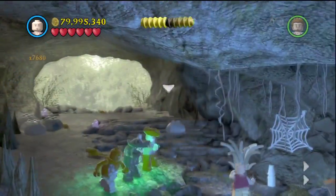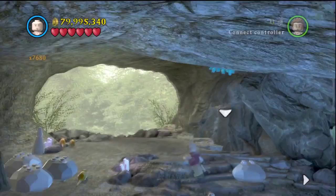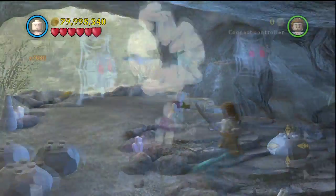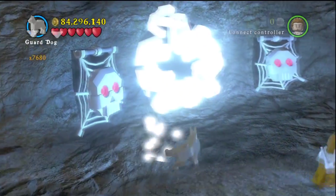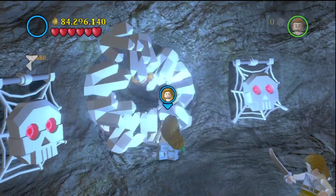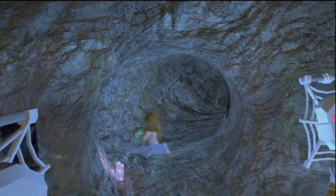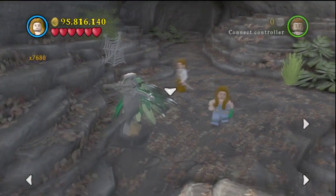Shoot that set of bats, then head back here behind Blackbeard and shoot this set of bats as well. Back in the cave, you're going to want to switch to a bad singer to blow open this cave entrance — for some reason you can only get it in the left corner.